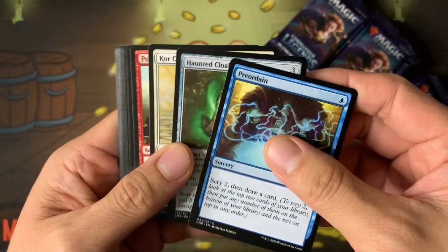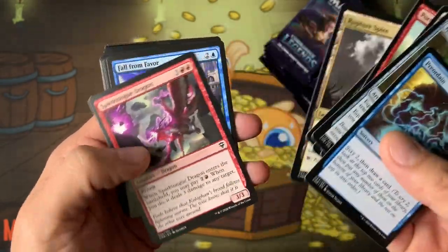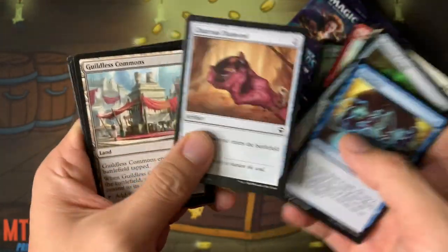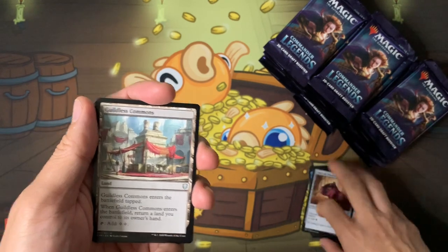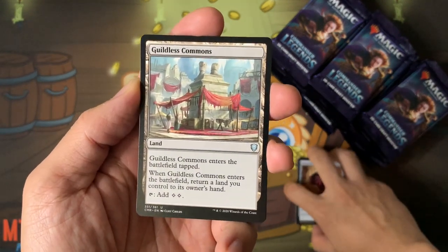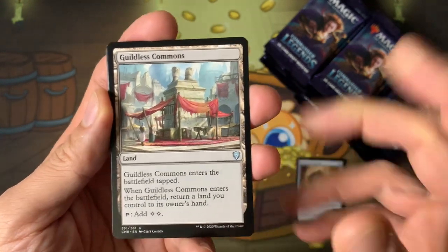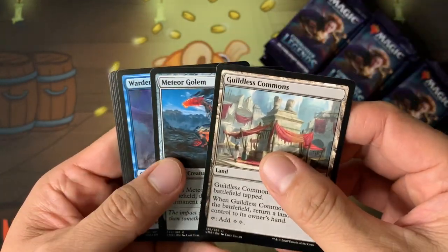Here we've got 13 commons. Charcoal Diamond — diamonds were reprinted, so I'm excited for that too. Those are the commons right here. Guildless Commons — this is like the bounce land but for colorless. I'll put it in my colorless deck. Mirror Entity got reprinted! Oh my god, I can't wait to get that one.